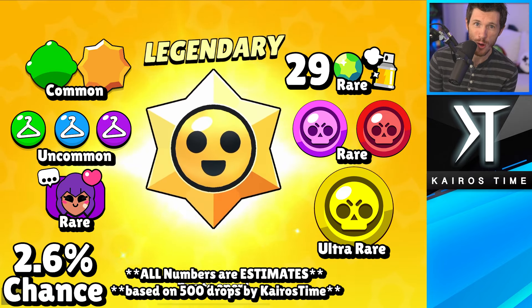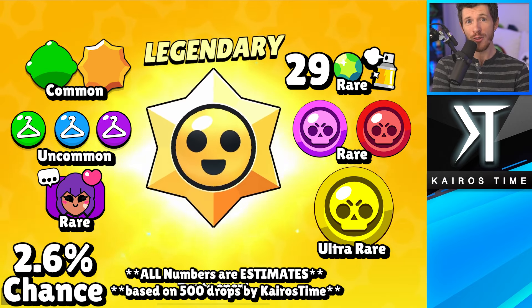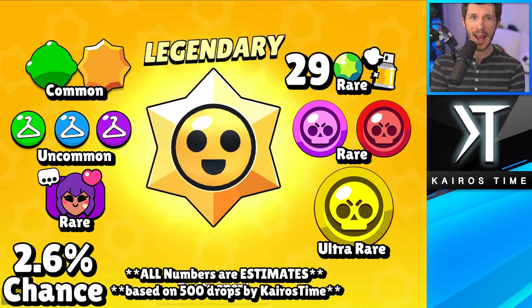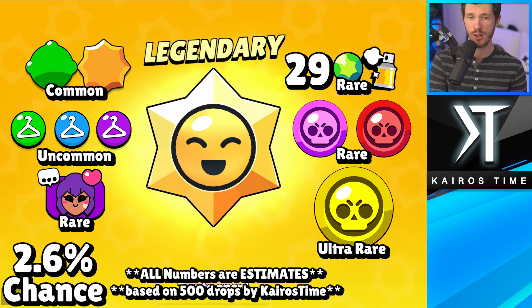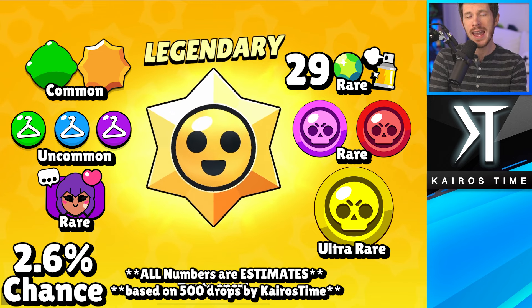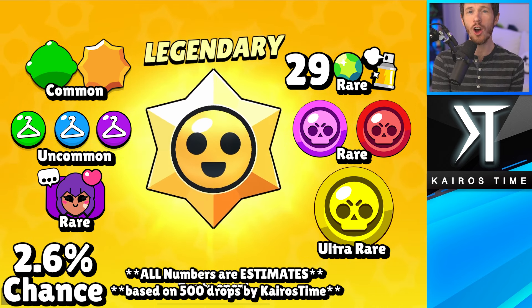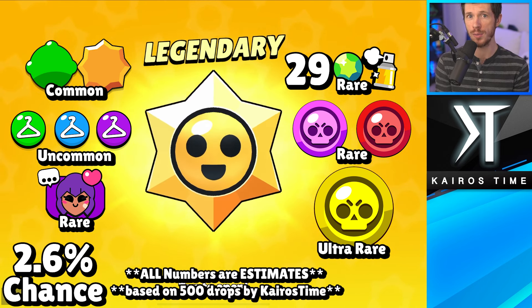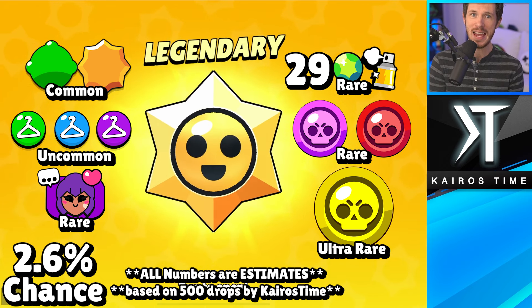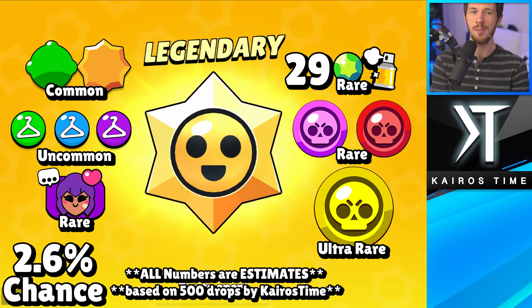Finally, the legendary star drop. There's about a 2.6% chance of it happening from any star drop upgrading up to legendary. Instead of gold and power points, you're actually most likely to get a random gadget or star power from your legendary star drop, which is a lot of gold saved if you're trying to max out your account. It will be completely random though, so you won't be able to choose. From a legendary star drop, you can also get any skin purchasable with bling, though 29-gem skins are more common than 149-gem skins. There is also a very small possible chance to unlock a legendary brawler from a star drop — I wouldn't count on it, but there is a chance.